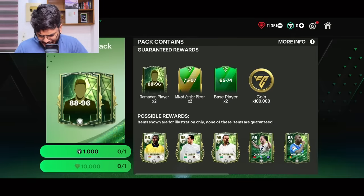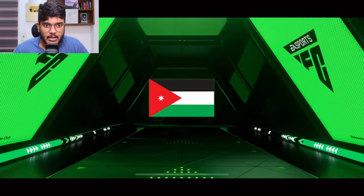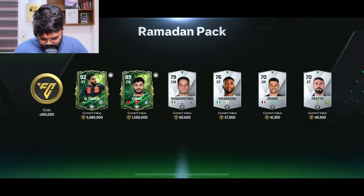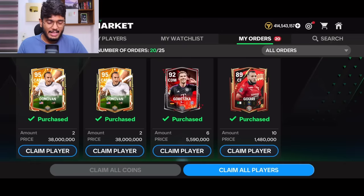On the side, I've got 11,000 gems so let's open the 88 to 96 into the Ramadan pack to try to make a few coins back. Jordan striker — that's bad. We got Altamari and Kabak. That's an L.